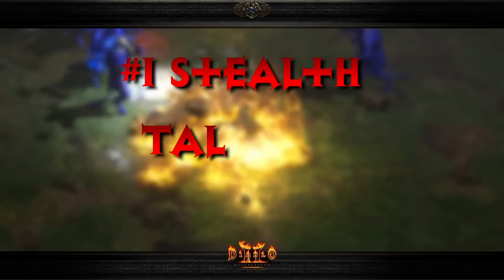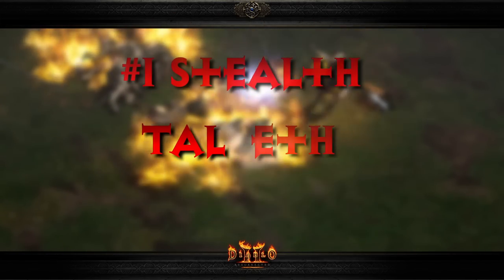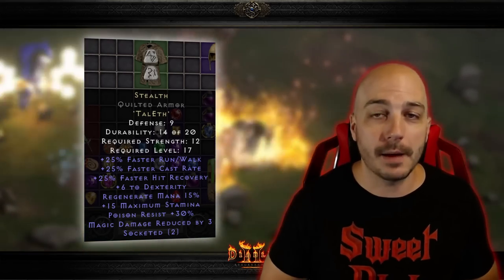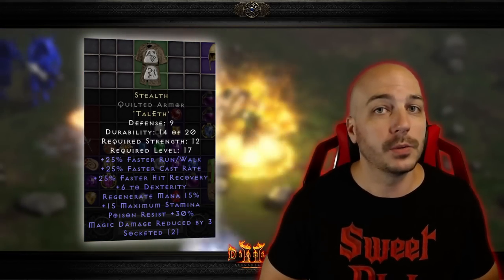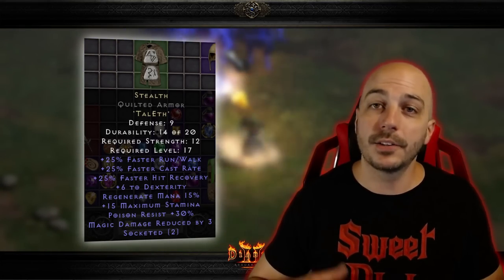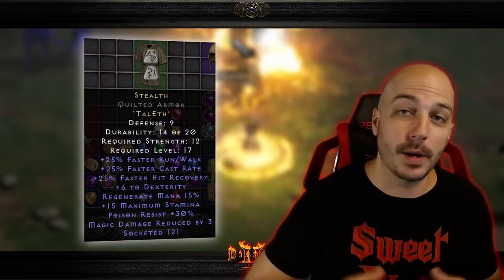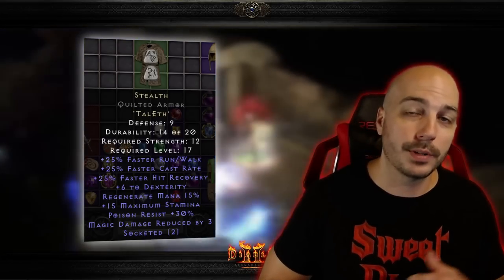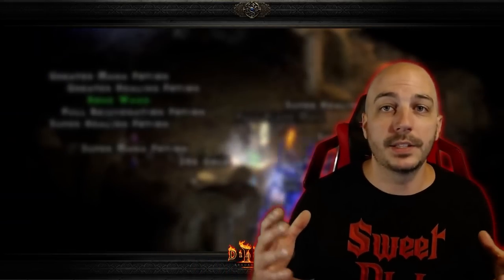Number 1: Stealth — Tal, Eth. Stealth is an incredibly commonly used rune word and for good reason. The most obvious useful stats come right at the top: 25% to each of Faster Cast Rate, Faster Walk/Run, and Faster Hit Recovery. It also has a few other things that help out your character a lot, such as 6 to Dexterity, 32 to Poison Resistance, and 15% mana regeneration. The base for this rune word is incredibly easy to get — you can find two-socketed armors all over the place, or just buy a two-socketed armor from Charsi.